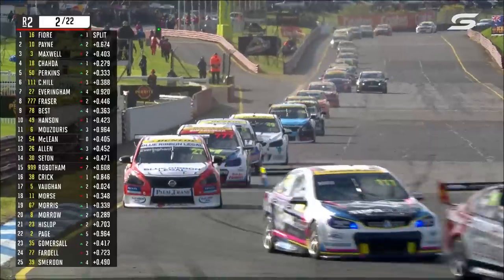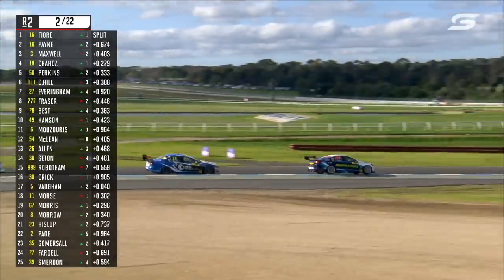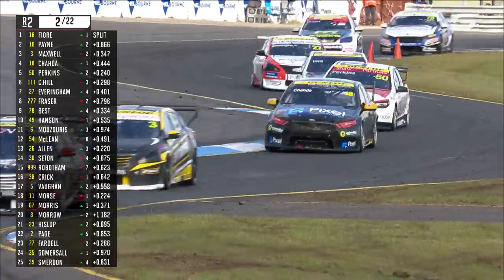Dean Fiore leads from Matt Payne. Thomas Maxwell, our pole man, is third. Matt Charter is back in the game again in fourth. Jack Perkins has come up nicely into fifth. He's picking Shane Van Gisbergen's brain — a wealth of knowledge — with Shane enjoying the opportunity to work with him.